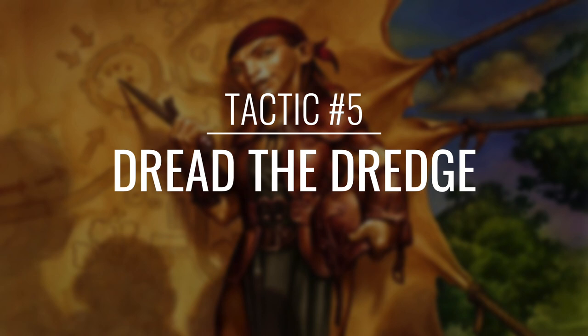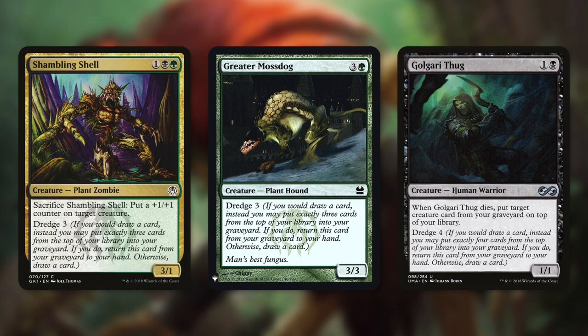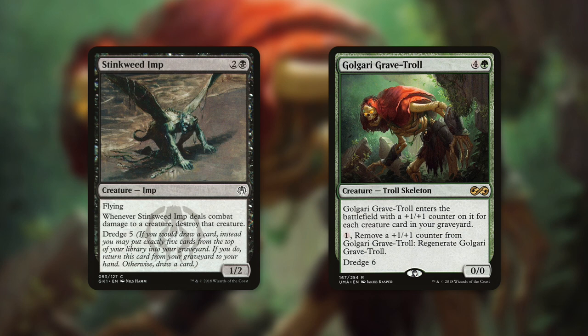There's another way that some creatures can help us mill too, so let's move on to tactic number 5: Dread the Dredge. First up we've got Shambling Shell and Greater Mossdog, which have Dredge 3. Dredge 3 means if you would draw a card, instead you may put exactly 3 cards from the top of your library into your graveyard — if you do, return this card from your graveyard to your hand; otherwise draw a card. So with a dredge card in our graveyard, we can replace one of our draws by milling ourselves. Golgari Thug takes us further with Dredge 4, and Stinkweed Imp goes even further with Dredge 5. But the biggest dredge card in this deck is Golgari Grave-Troll — it has Dredge 6, and when it comes into play it enters with a +1/+1 counter for each creature card in our graveyard. On top of that we can pay 1 to remove a +1/+1 counter to regenerate it. We're usually just going to be milling ourselves for a ton with this.